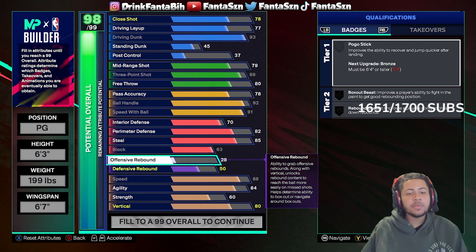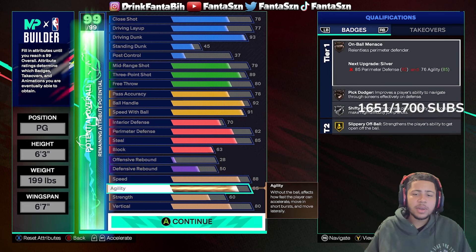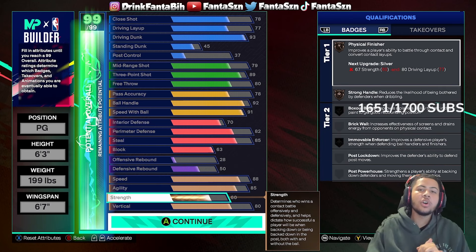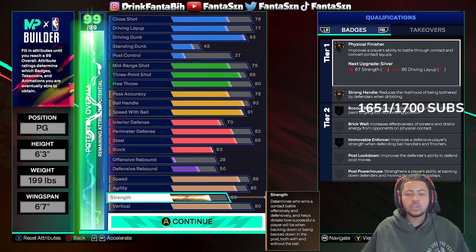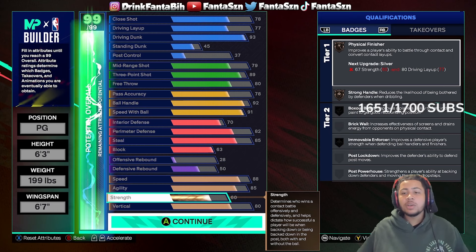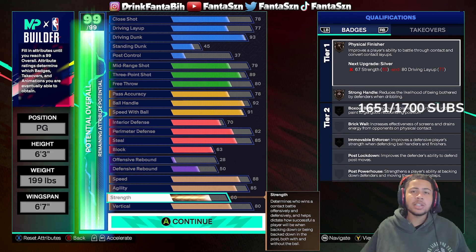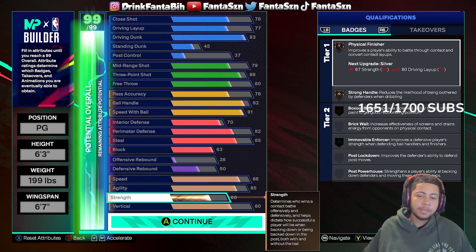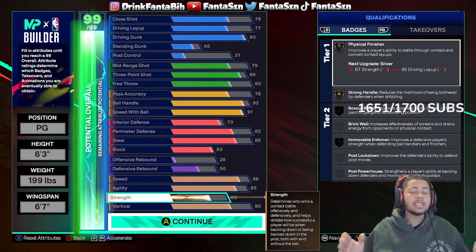Let's max out the rest of this build. Offensive rebound you want to go 28 — it's just a couple little tabs. Speed at 88, agility at 85. The build is complete with strength at 60. I don't recommend going crazy on strength — if you're not going to max it out, there's no point having a bunch of strength because for strong handle to work you need to be stronger than your defender, and most of the time you'll be guarded by lockdowns with really high strength. I have the 60 strength for defensive purposes to get better bumps, and an 80 vertical to get contact dunks with the 93 driving dunk.